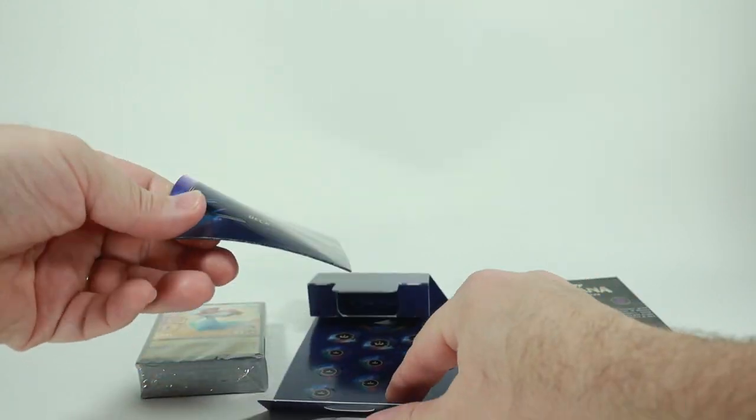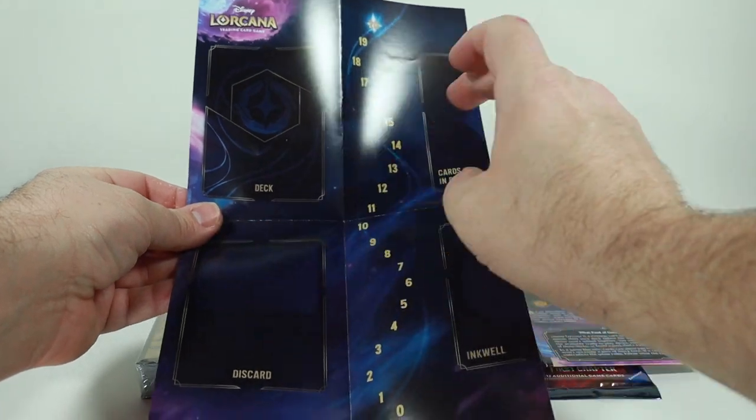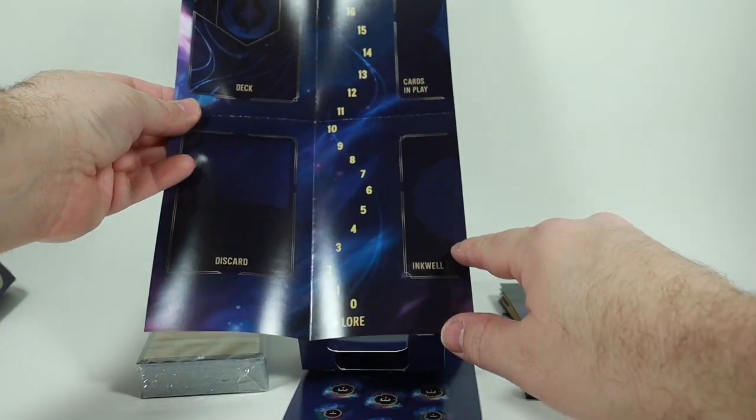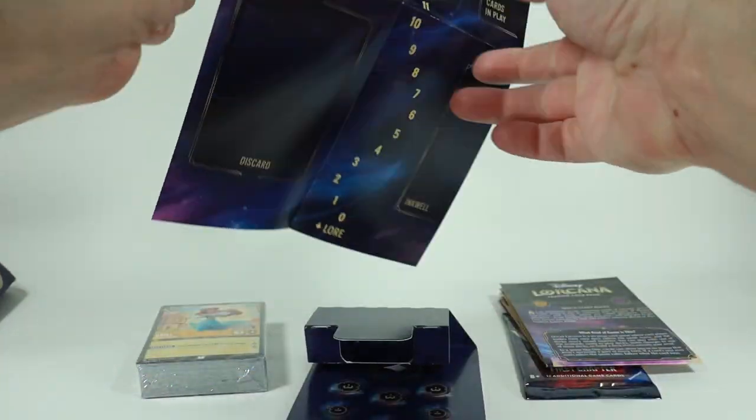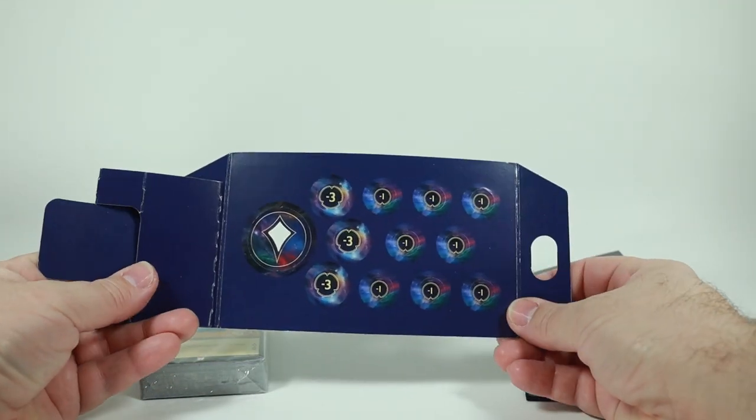Next you get this little paper game mat — it has a place for your deck, cards in play, the discard pile, inkwell, and a lore counter. It's double-sided as well.